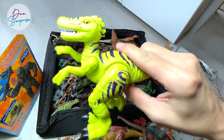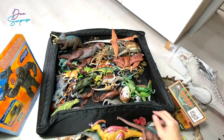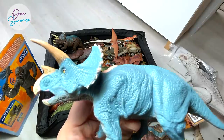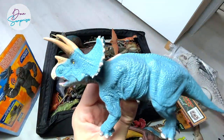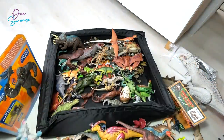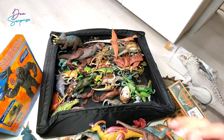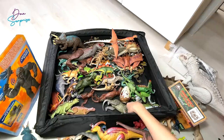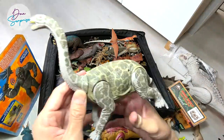Next up we have a running Velociraptor from Imagenext. And another beautiful Favorite Co figure - a Triceratops in blue. It's not very often you get to see colors like blue for a Triceratops. I think it looks pretty vibrant and colorful, but of course it is not as realistic as brown or earthy tone colors.